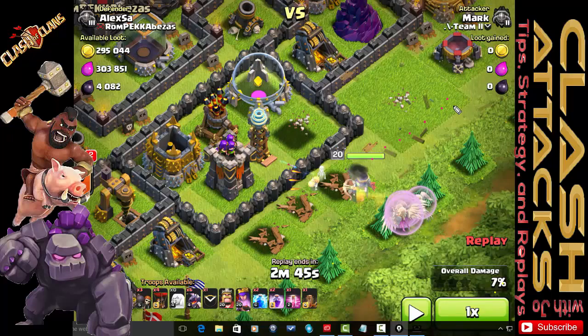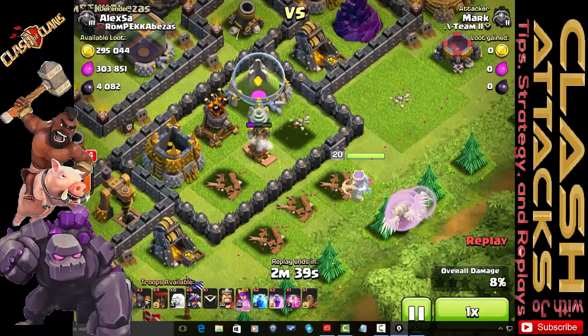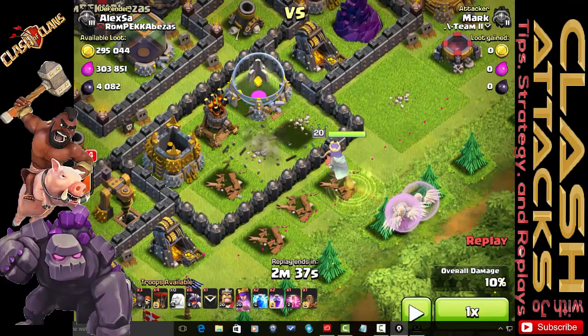If there was nothing else in this area, she would likely go towards either the dark elixir drill or south towards the mine. Counting from her current location: one, two, three, four, five, six, seven, eight tiles away. We hit play — she takes out the archer tower, then the hidden tesla. Since there are seven tiles to the north and seven tiles to the south, but only four tiles ahead, she's going to step forward into the elixir storage and the air defense.